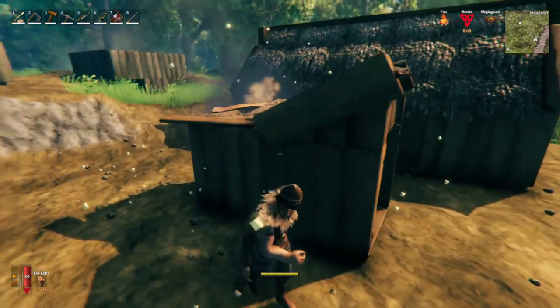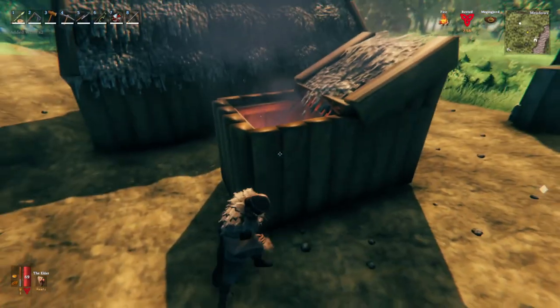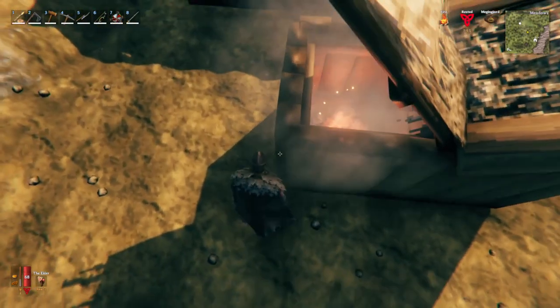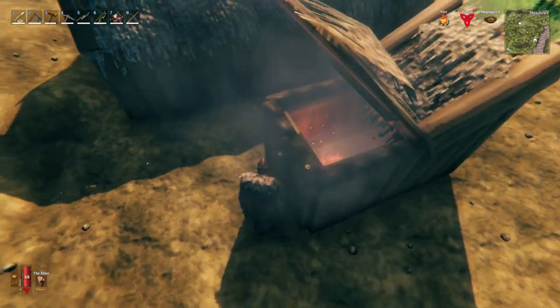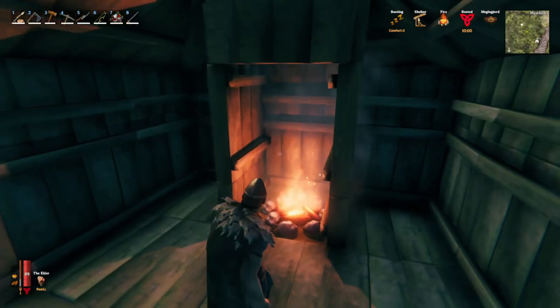If I remove the top roof from above it, the fire will immediately light because it has sufficient venting. And if I place a 45-degree thatch roof as opposed to a 26-degree thatch roof, the fire stays lit and will vent sufficiently because it has a little bit more airflow.